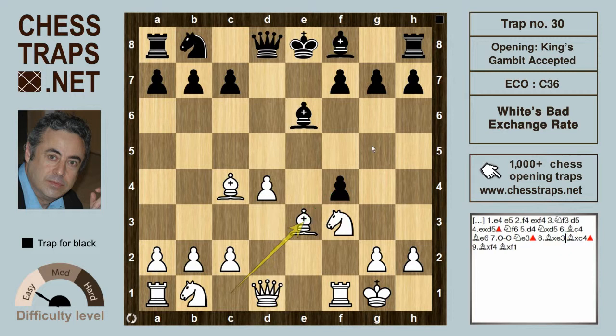Rather than capturing the bishop with f takes e3, Black takes the other bishop with Bishop takes on c4. Now both the bishop on e3 and the rook on f1 are being hit. White continues Bishop takes on f4, Black captures the rook on f1, and is an exchange up and pressing for a win. This has been White's Bad Exchange Rate in the King's Gambit Accepted — thanks for watching, bye bye.